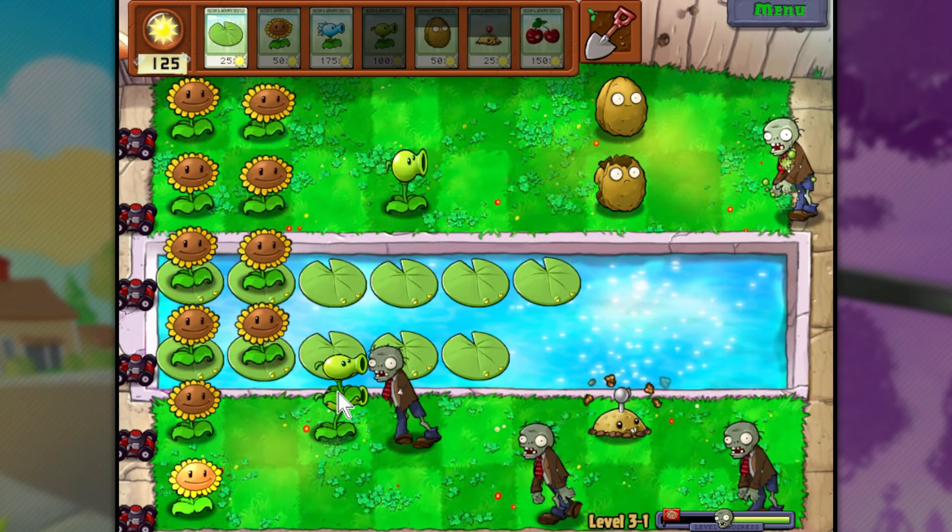I should have put the snow pea here. Actually no, because we didn't have anything on the bottom row. Alright, we're looking pretty good right now. I put the walnuts way far over to the right for some reason. It's not necessarily a bad thing - it stops the zombies further away from us. Oh, we're on the final wave already - okay, it did not feel like we were on the final wave. Let's drop a cherry bomb right there, get rid of a couple. Put another peashooter there. I think we're okay.